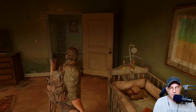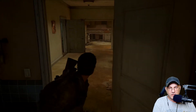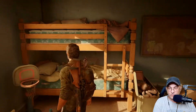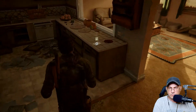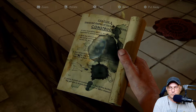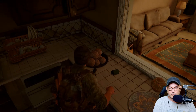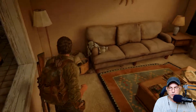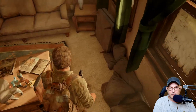Alright guys, welcome back to another video here on the Backlog Gamer channel. We're playing The Last of Us Part One and we just met up with Henry and Sam. We're under their little hideout, just looking around. I'm not sure there's much in here, but let's see what we can find. Molotovs - nice. Seems like when I played this before, I tried to rush this part and didn't get everything I could have.